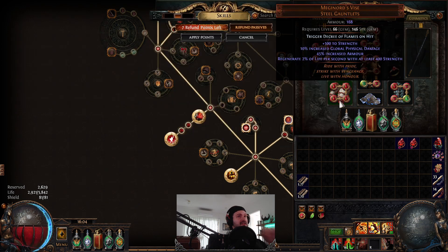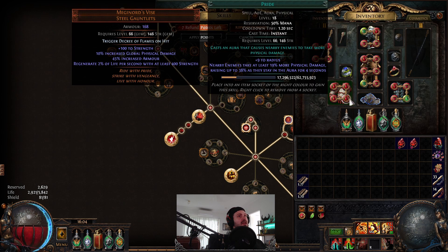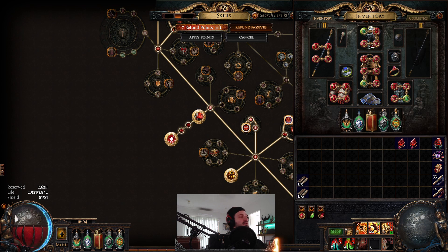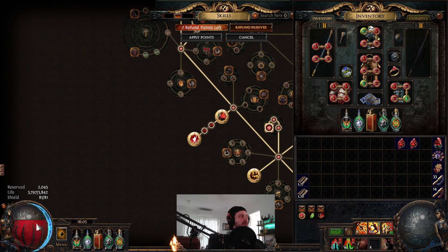The way the aura sequencing works with Blood Magic: reserve Pride first - that'll be the one aura you reserve from mana. Then pop on Petrified Blood, then pop on Dread Banner. That'll reserve just shy of 50% of your health pool. And since we're running Petrified Blood, you won't be able to use that first 50% of your health anyway - so you're doing peachy.